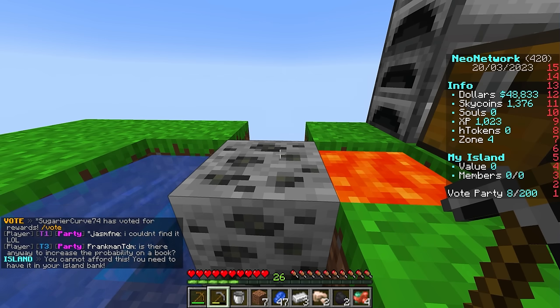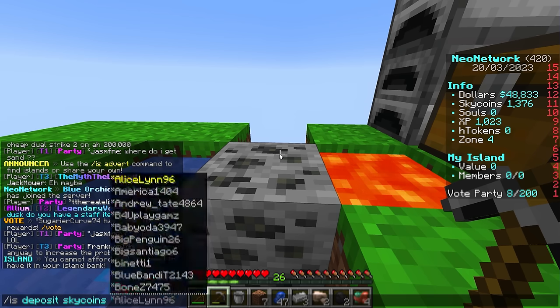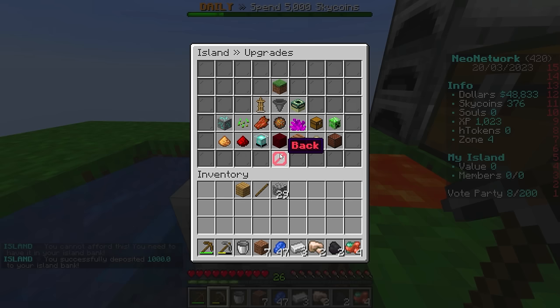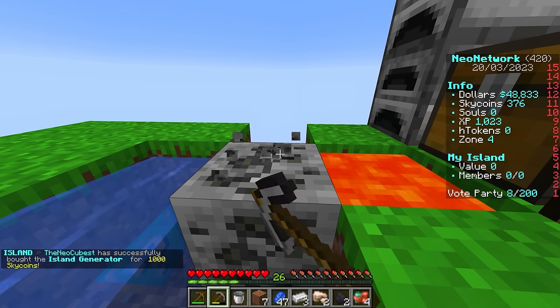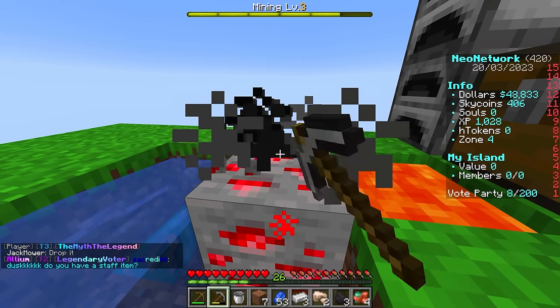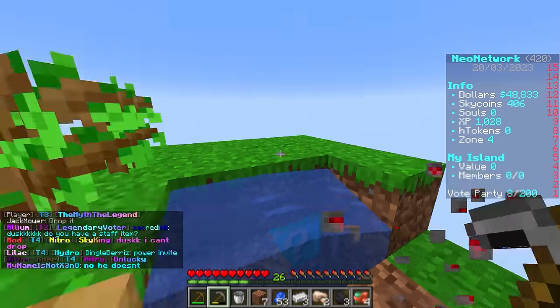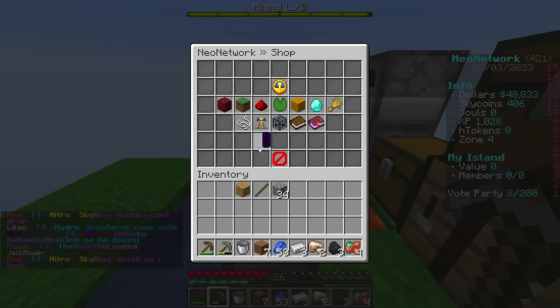We don't even get those blocks in our ore generator yet, so we really have to work towards upgrading it. I noticed we have over 1,000 sky coins, so let's do /is deposit sky coins, enter 1,000, then go to /is upgrade and upgrade our island generator. It went from 65% of the time generating stone to 57% of the time being stone, which means more variety - there's a lot of stuff on the server to learn and grind, and it's a blast.